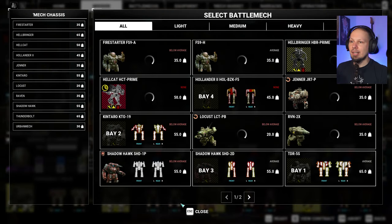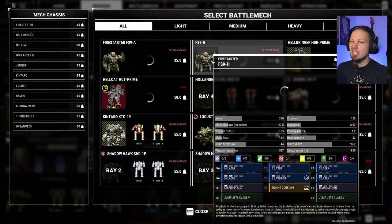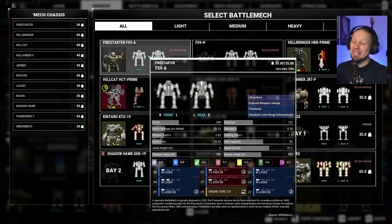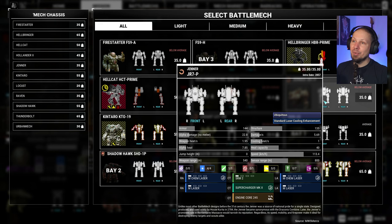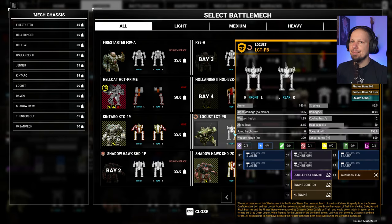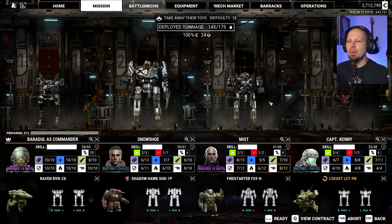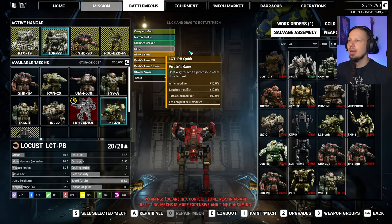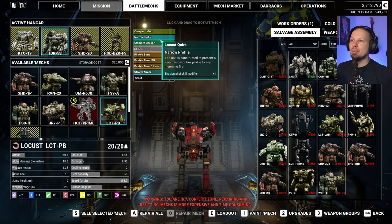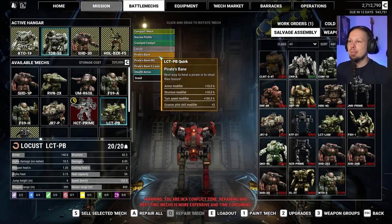175 tons — so it's gonna be the Raven. We'll take the Hawk. We'll take this Firestarter. There's one Firestarter that has two critical small lasers which we also need to take a look at. Maybe it's better to run the Jenner instead, or the Pirate's Bane. Where's the Pirate's Bane, even? Get that to the battlefield. Before we go in, I wanna quickly check the quirks that the Pirate's Bane is running here. Compact mech, less upkeep, pretty good. Evasion plus one. Cramped cockpit — less turn speed. Locust has a 20% cooldown and heat generation modifier. Pirate's Bane gives us 10% more armor and structure, as well as 100% turn speed and another plus three evasion.